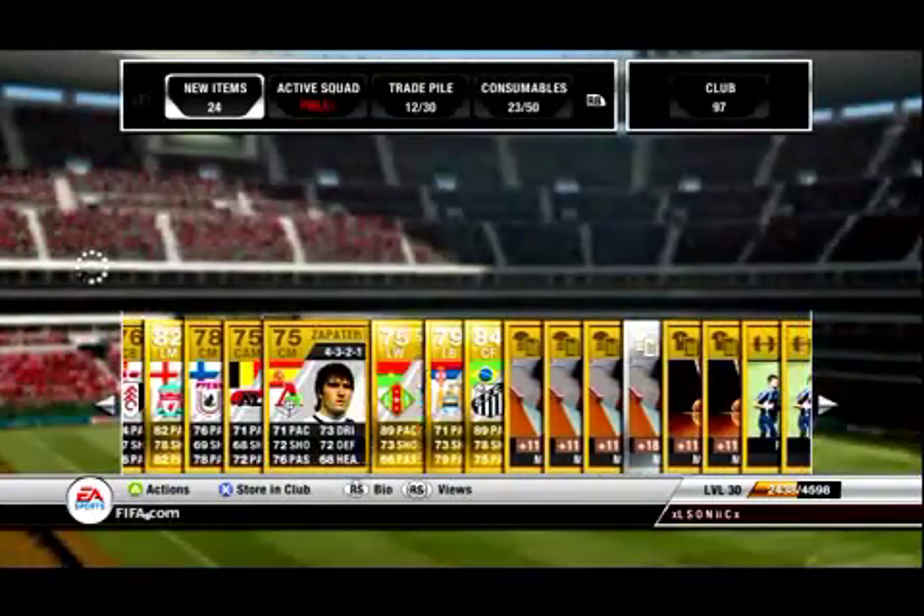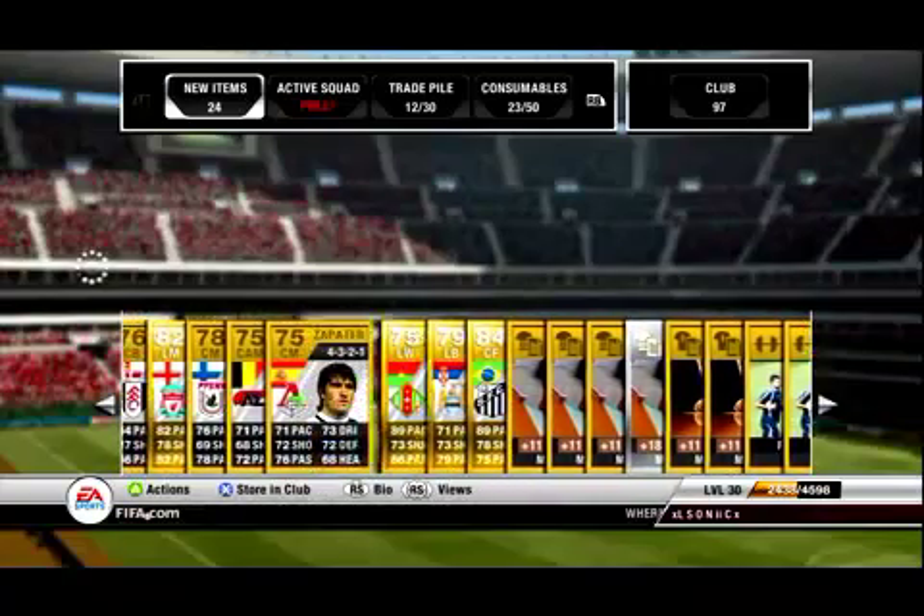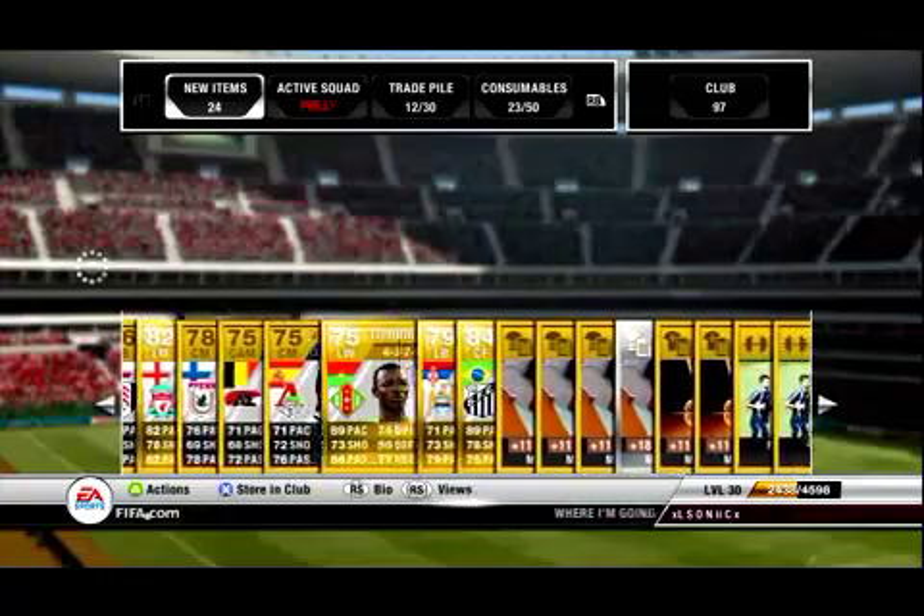So we'll start off with an average pack — got Downing, Polarov, and Centre Forward Neymar, as well as Traore. None of these sell for much; Neymar used to sell for a lot more than he does now, so I'm selling for about 6k.